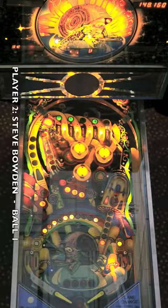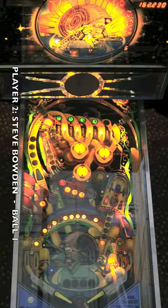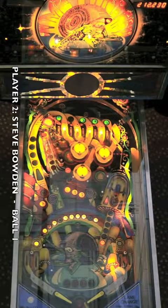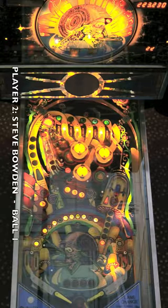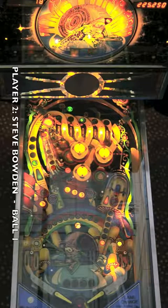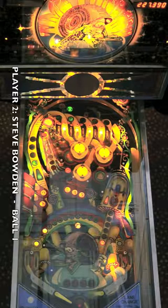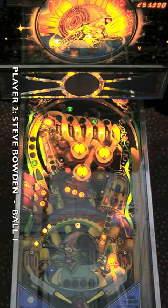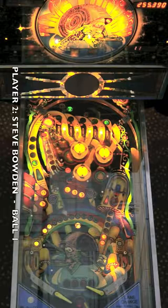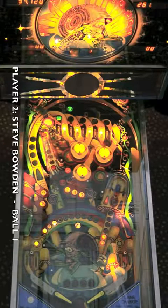Steve actually just took advantage of that to intentionally drain, because he was trying to get the ball back up top to the 1-2-3-4-5 lanes. Completing those lanes gives you a playfield multiplier during your snail time. Steve drained again, and there he goes — now he has a 2x playfield multiplier, or a snail multiplier as we like to call it, which he'll keep for the rest of his snail time. He sends the ball up top, but this wastes time where he's not actually getting multiplied scores. Snail time ends with that flash of the lights, and right after his ball saver's done, so is his ball. Not a bad start for Steve.